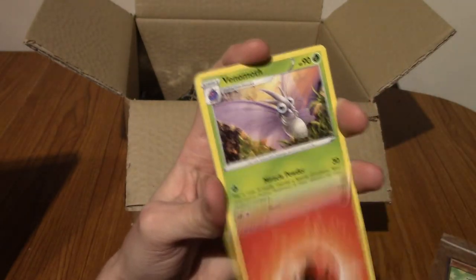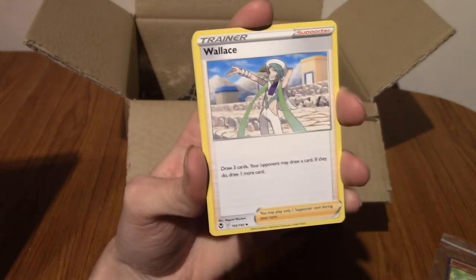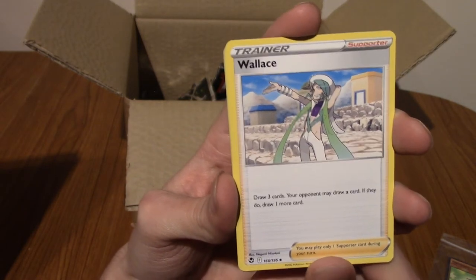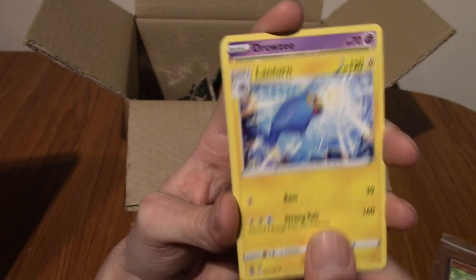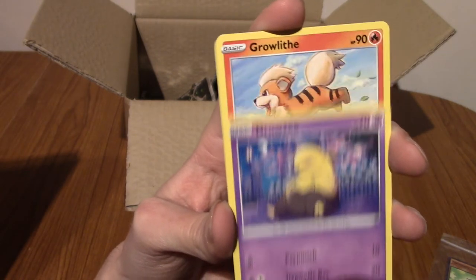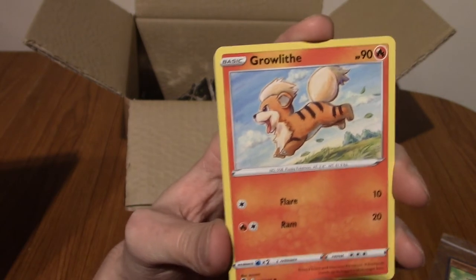Fire energy. Venomoth — I love Venomoth, I genuinely prefer it to Butterfree. We've got Wallace, very nice. Lanturn — another Pokémon you don't see many cards of, actually. Drowzee, just absolutely drowzed out — drowzed is a word, just don't Google it.